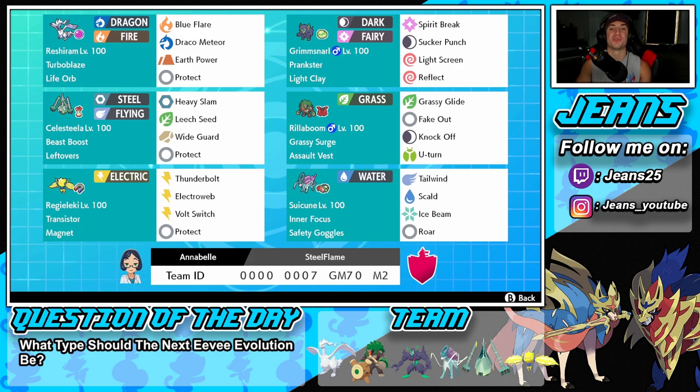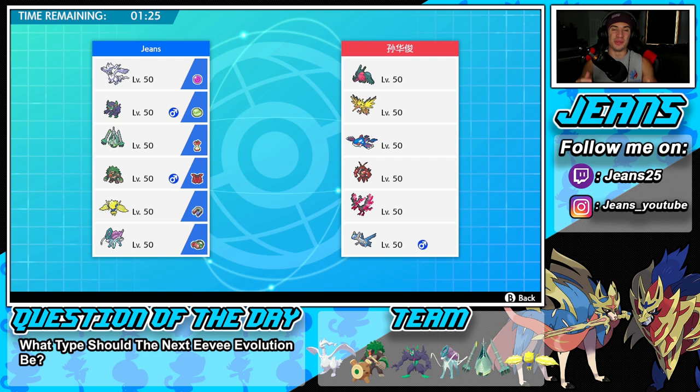Let's hop on that ranked doubles ladder! Our first opponent is using a Kyogre team — he has Regidrago, Kantonian Zapdos, Kyogre, Buzzswole, Moltres, and Latios for tailwind. I've got to get my hands on a Buzzswole team someday. Speaking of teams and rental codes, if you want to send me rental codes, leave them in my Instagram DMs — the link is down in the description.